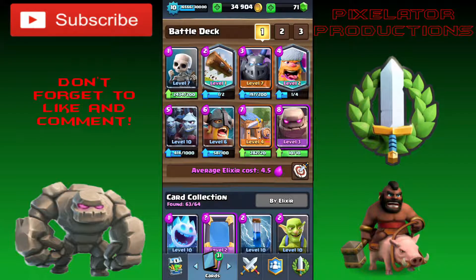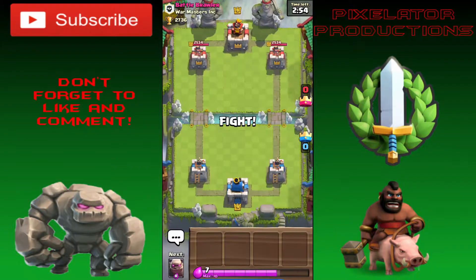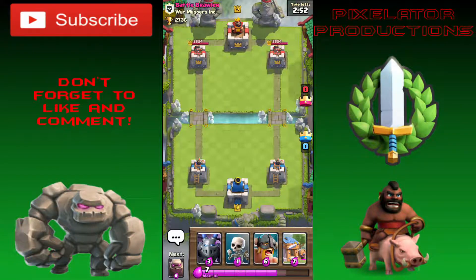The challenge is you pick one troop from each elixir cost going from one to eight. For one elixir we have the Skeletons, two the Log, three the Mega Minion, four the Lumberjack, five the Minion Horde, six the Elite Barbarians — these were just released and I like them so far — seven the Barbarian Hut, and eight the Golem.